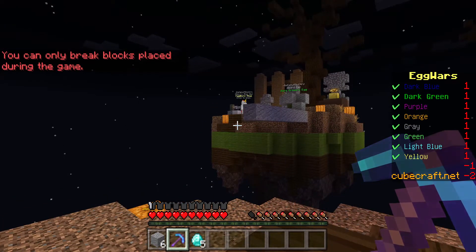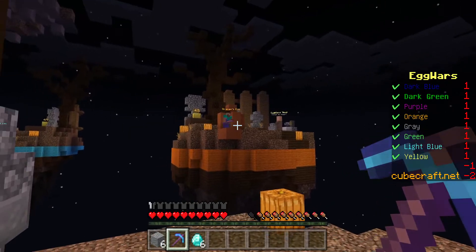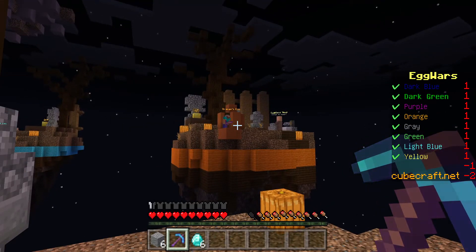I can't use that. So if I do fall off, I'm just dead. But a bow lets me bully them from across the map, and they can't do anything unless they have it too.